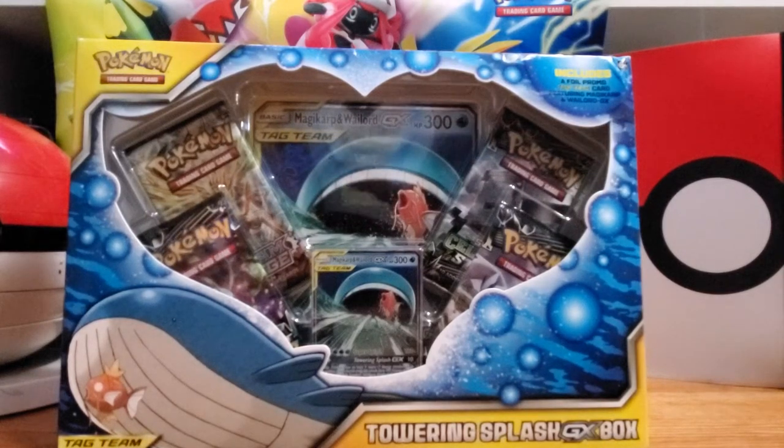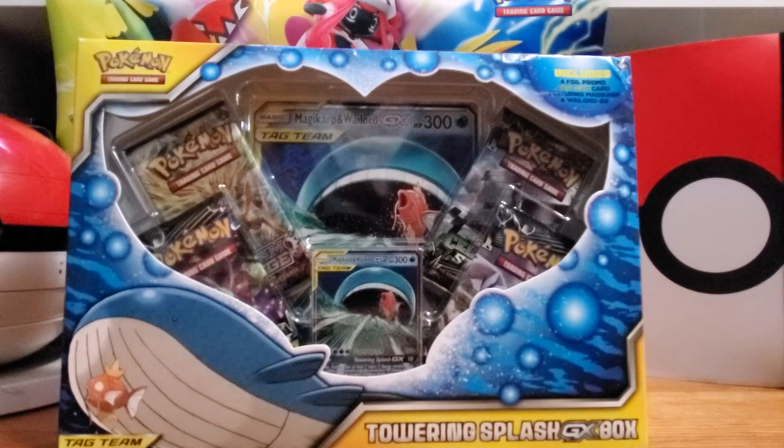Alright, hello everyone. We're back today with Beck. Beck is our seven-year-old good luck charm. We're doing a Pokemon break — the Magikarp and Wailord Tag Team Box, the Towering Splash GX Box featuring the Magikarp and Wailord GX. We're going to do a special giveaway today.